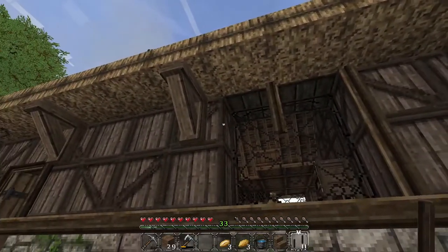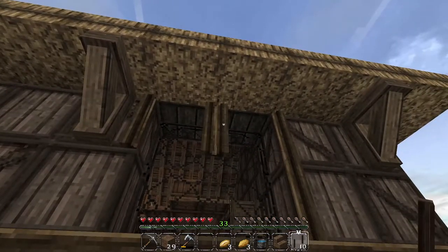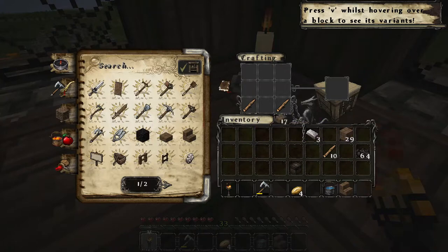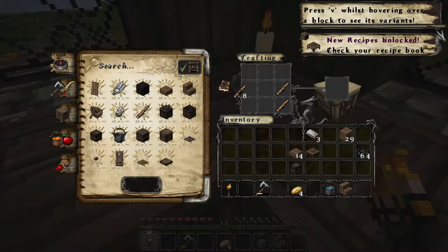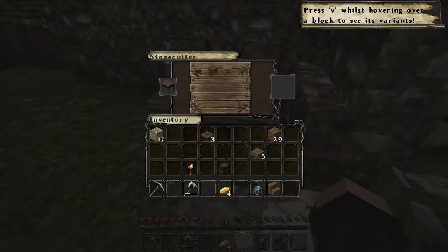But before I went exploring, I added some details to our house. I finally, after one hour in creative world, found out how to craft chairs and tables. You actually just need a few sticks and some slabs. With that you can craft a stove and a table, and then with the stone cutter you can make whichever chair or table you like.